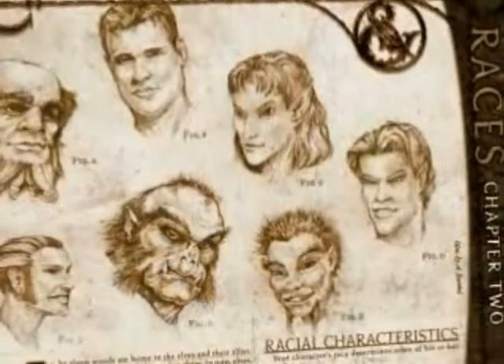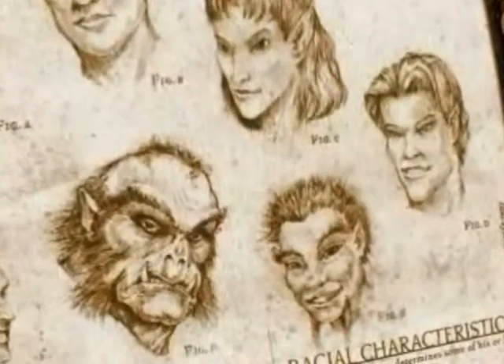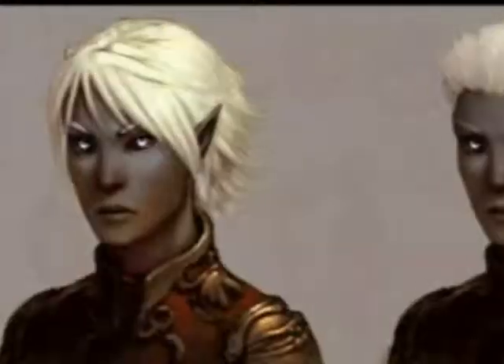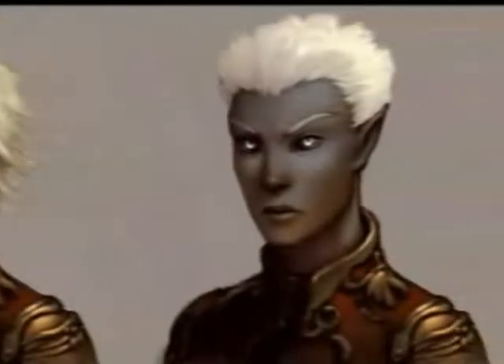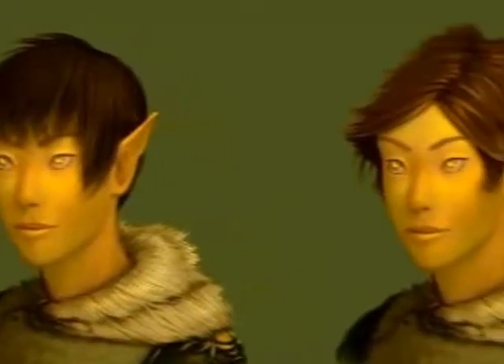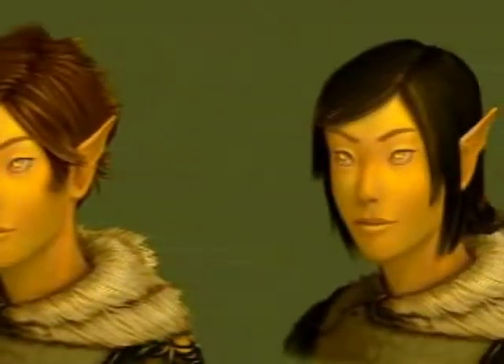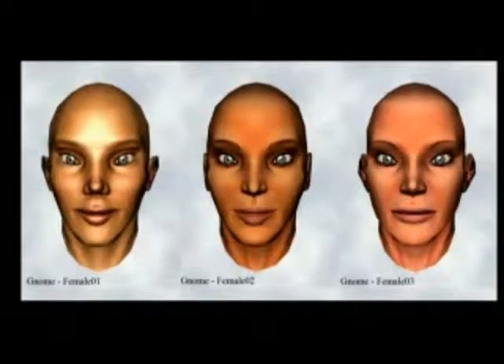Sub-races are very popular in the pen and paper D&D games, so we wanted to see if we could implement a lot of that in Neverwinter Nights 2. Drow are obviously the first thing people think of when they think of sub-races — very popular, with a lot of cool special abilities. Also things like the Duergar, the Deep Gnomes, Aasimar, and Tieflings, which are the outer planar sort of human variants. Those not only give cool cosmetic variations, which are present in the game, but also give a lot of nice gameplay adjustments.